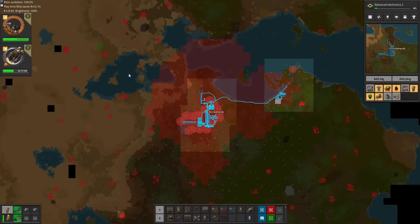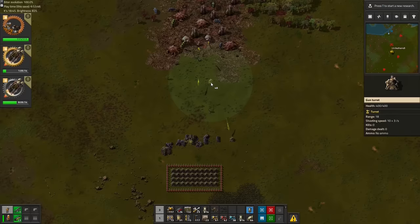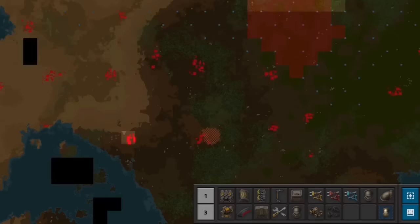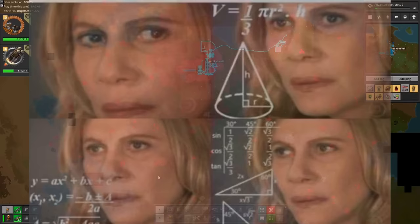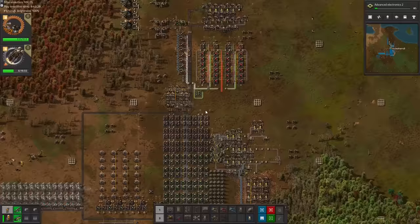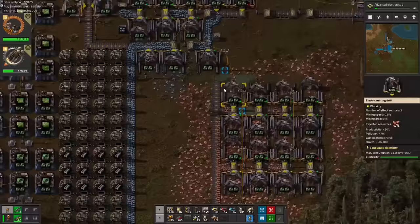Meanwhile, the copper outpost site we set our eyes on is getting more and more swarmed by biter expansions, and we need to make a difficult decision. Do we spend tens of thousands of copper and heaps of time on trying to clear them out? Or do we give up on the outpost idea, be very frugal with our copper spending, and hope that we have enough copper in our starter mine to finish the game? After some hopeful calculations, I decide to give up on the outpost and stick with only the starter copper patch. It's gonna be very close, but we have a few aces up our sleeve.